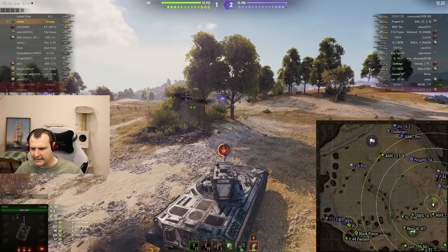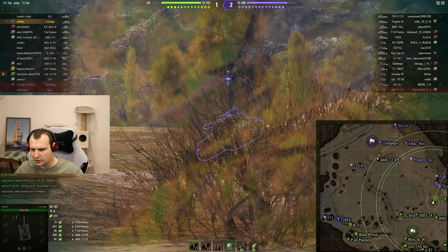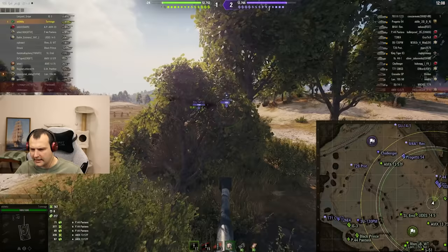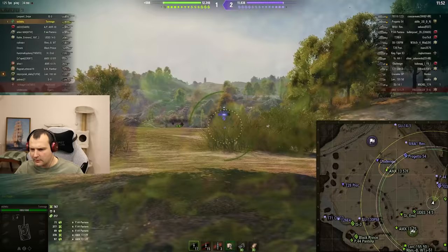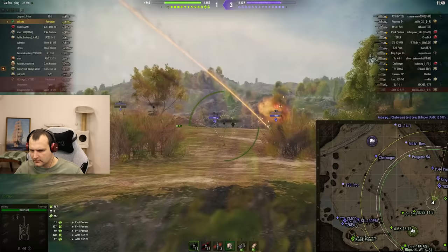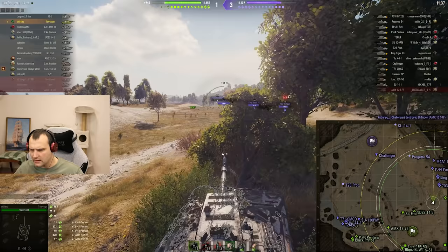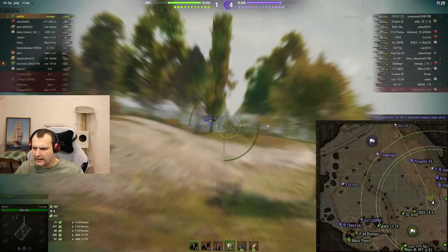We have a double penetrator. I'm pretty sure I'm spotted all the time because the camo rating of this vehicle is nothing special. I cannot make too much pressure — the double penetration will simply double-tap me and it's game over. I just simply cannot afford this. Let's go with gold ammunition from now on. Luckily we're not spotted. In this position we can stay relatively safe.